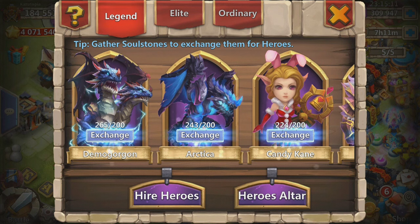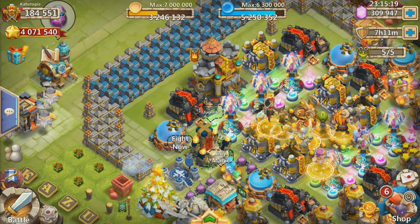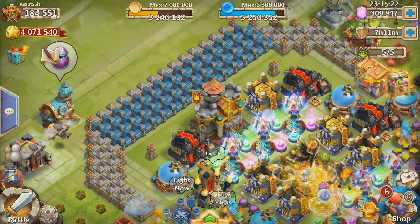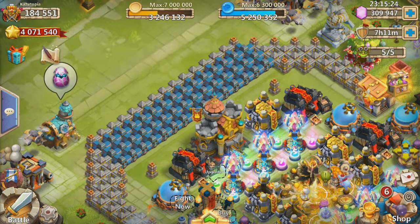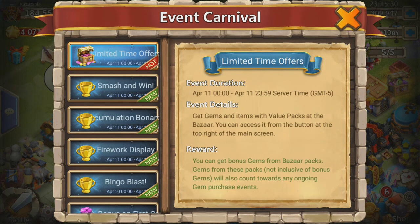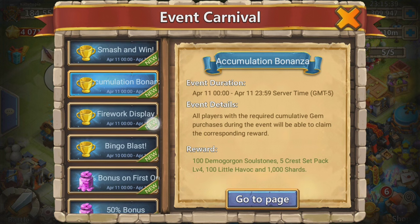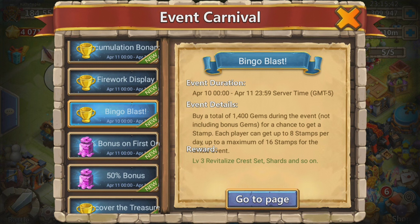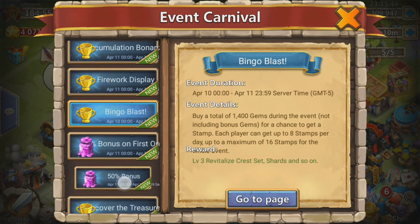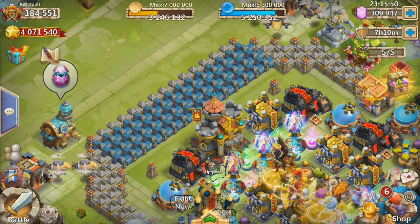I won't be opening him up yet, I'm going to save that for another video. But you can see I got 265. I decided to pull the trigger on this one because there was a lot of things that lined up well. You got Smashing Wind, you got Fireworks Display, of course the Cumulation Bonanza, even the Bingo Blast. So everything was right in a row, including this 50% bonus. A lot of really good things lined up and I just thought it might be worth it to do this.